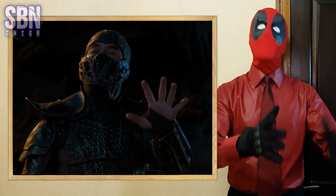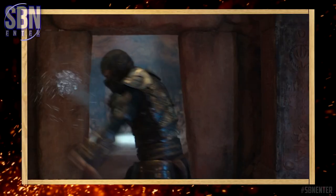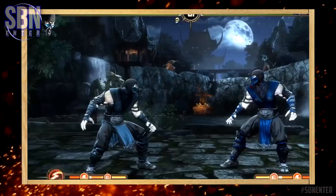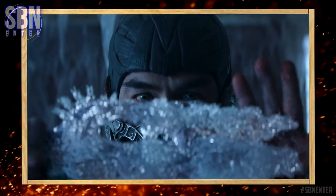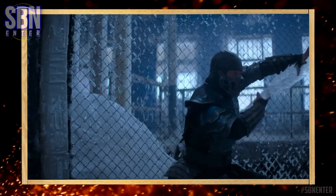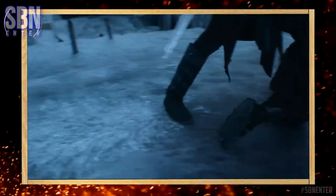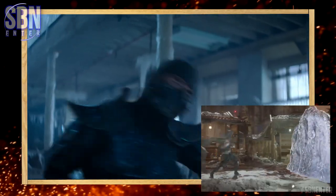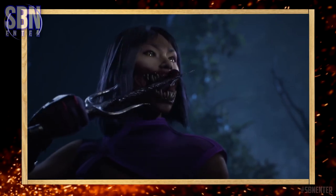In the film, Sub-Zero shows more of his signature moves than everyone else. It's his Ice Blast, his famous Ice Clone, Ice Shower, Ice Sword, also known as Cory Blade, his Death Cycle Barrage, his Creeping Ice Move, and of course the famous Ice Wall. Look how Mileena licks the sai — it's so savage.